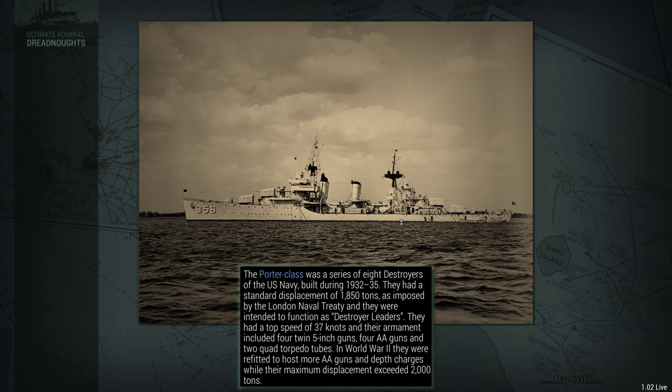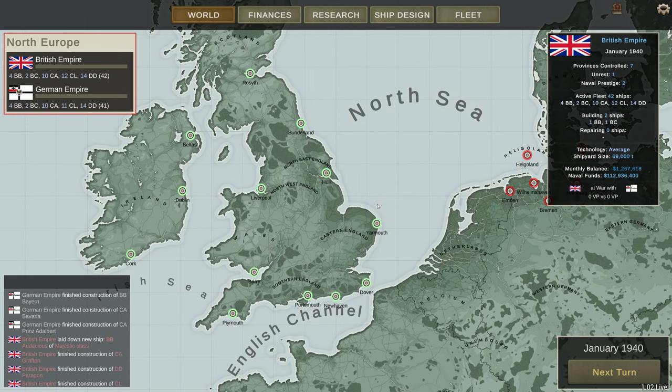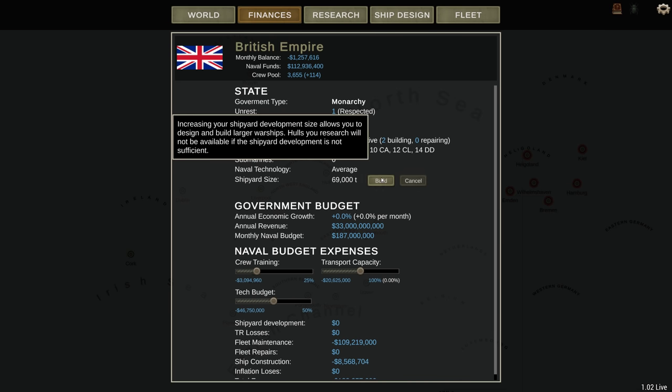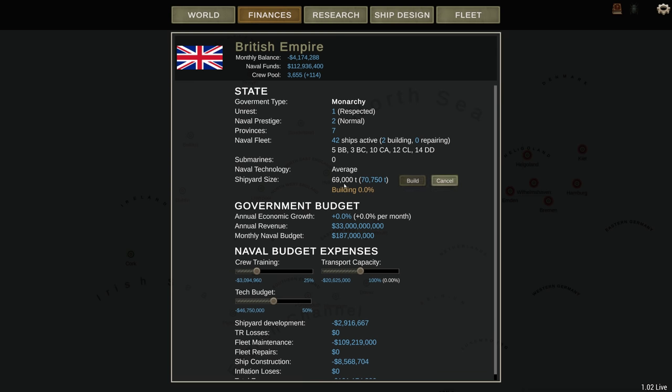It's just going through the techs - still May 1935. I've not started the 1940 campaign before, so I'm not quite sure what techs to expect. You'd hope that nearly all of them would be available, but that might not be the case. Monthly balance is not great, but we can fix all this. Shipyard size is amazing - 69,000 tonnes. I want to get that up to 70,000, which is a nice round number. Crew training we want up, transport capacity we want up, and we'll cut the tick budget right back.